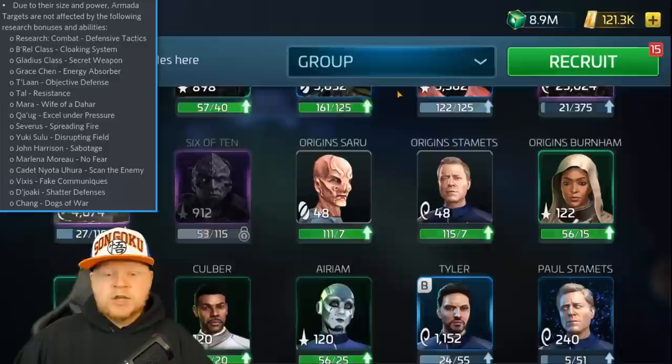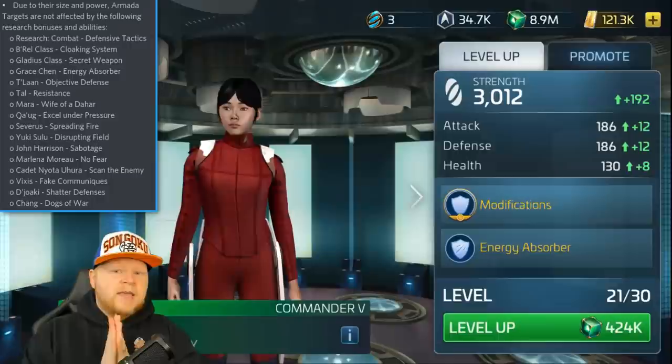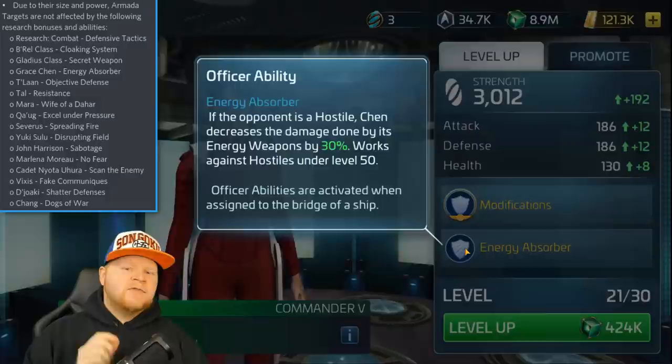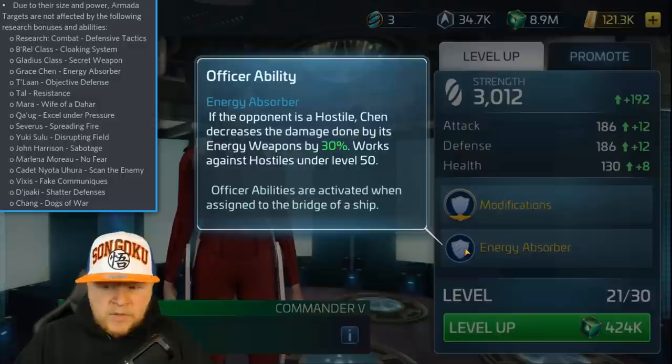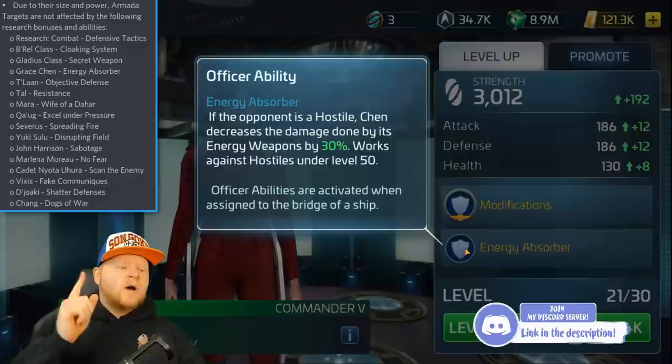Let's scroll down to our first officer: Chin. Now Chin is of course the well-known hostile officer from the PMC crew — Pike, Moreau, Chin. Extremely well-known. But even though armadas are technically a hostile, they don't work the same way as a regular hostile. Specific things have been disabled against them, such as this ability: when the opponent's a hostile, Chin decreases the damage done by energy weapons by 30%. If you had Pike, Moreau, and Chin, that takes it down to a ridiculous number — that is why this ability does not work at all in armadas.